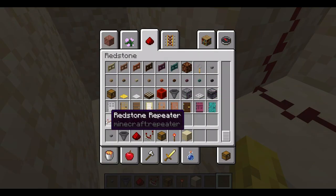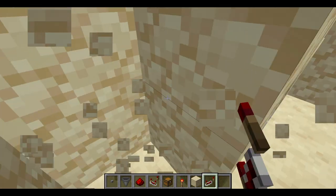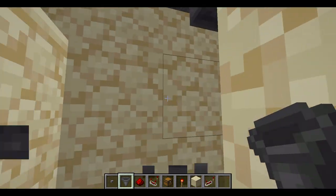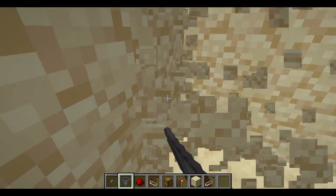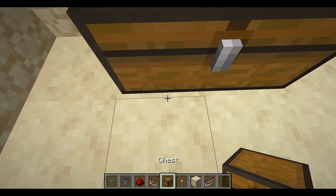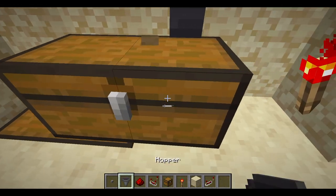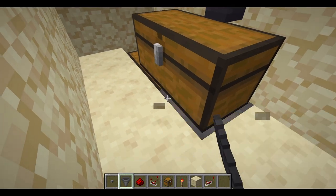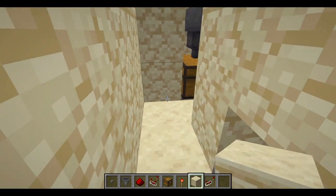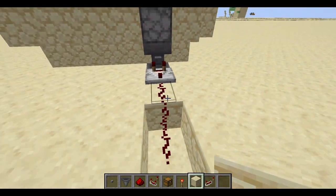Now I need a repeater — place it here. Now we're going to make a torch here, place it here, and then a hopper here. It'd probably be better to place it like this actually. Now we're going to dig out a big area here — this is going to be for the chest. You can just put a chest here; this is where your items will go that you've collected from people playing the machine. Now you can fill this in here; you can keep it out if you want to access this chest, but it really doesn't matter that much.